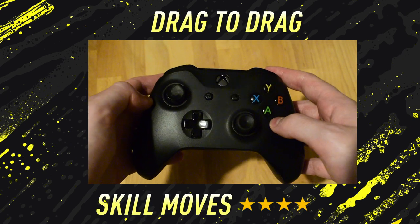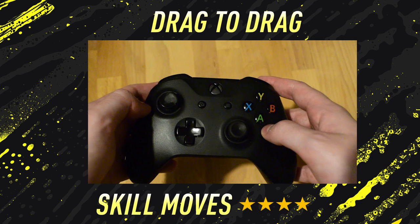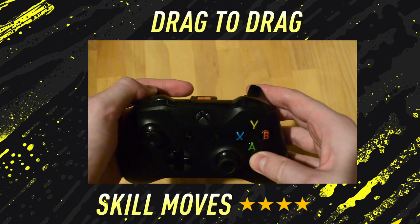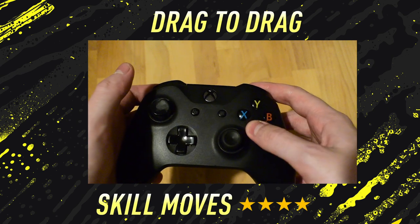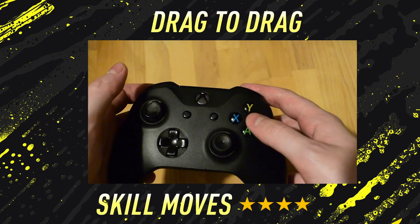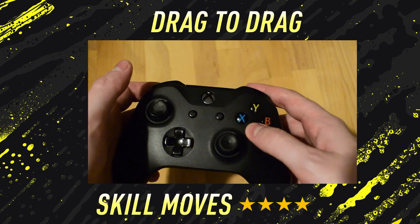To perform the drag to drag on Xbox One and PlayStation 4, all you need to do is hold down the alt button — that is L2 on PlayStation — and then perform a fake shot by pressing shoot and pass, or cross and pass. On PlayStation that is Circle and X.